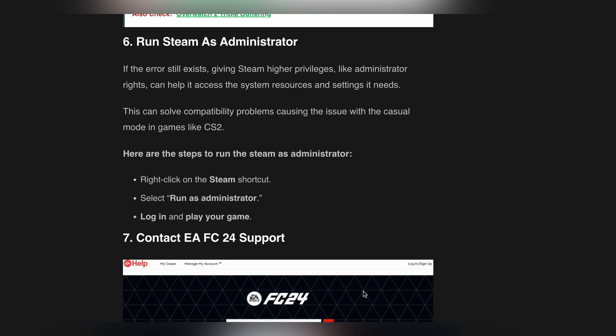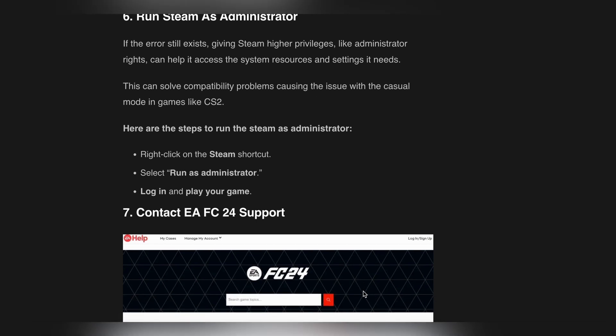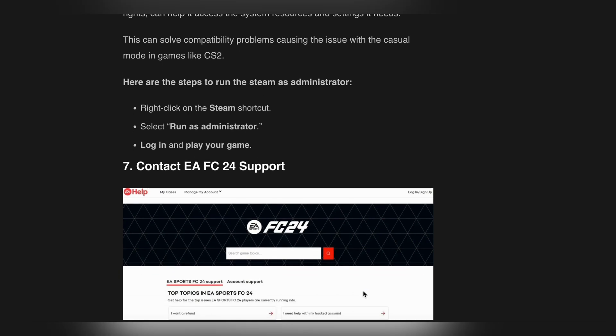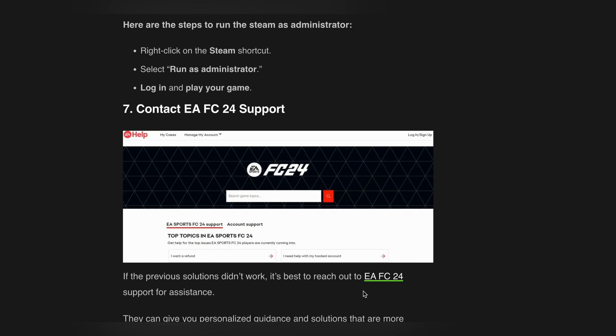If the error still exists, giving Steam higher privileges like administrator rights can help it access the system resources and settings it needs. This can solve compatibility problems causing the issue. To run Steam as administrator, right-click on the Steam shortcut, select 'Run as administrator,' then log in and play your game again.